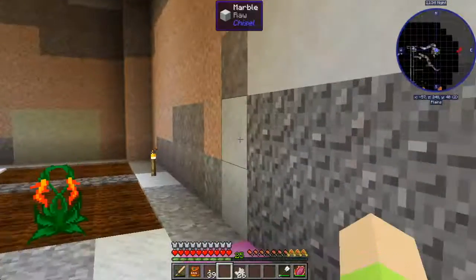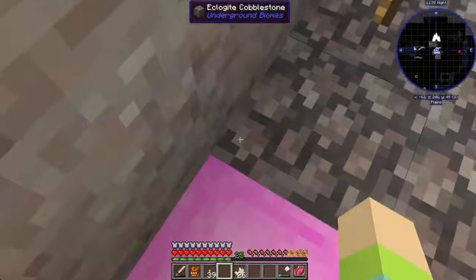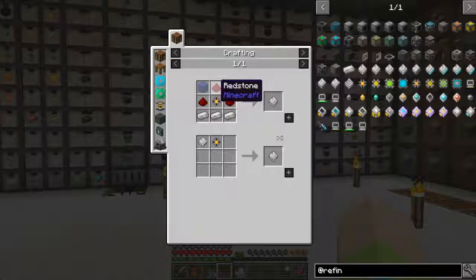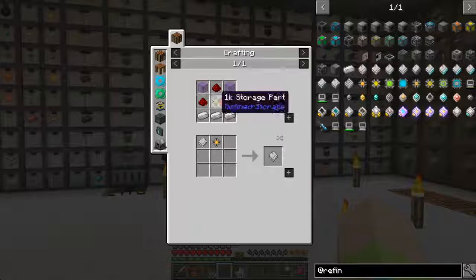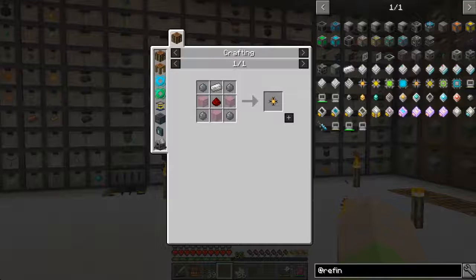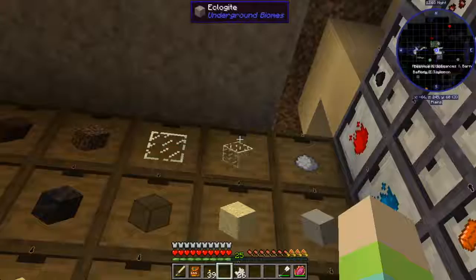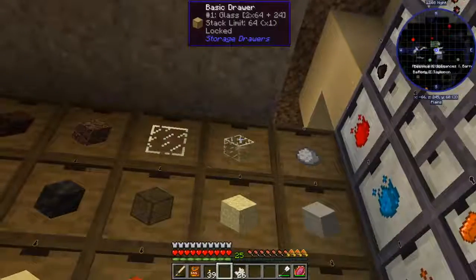I want to see if we can get some discs for our refined storage - that's what I really want to get done. We need 1k discs, which means we need redstone, quartz enriched iron, and glass. We also need silicon, glass, redstone, and enriched iron. I'm thinking we may need to get some more glass - oh wait, we're good.